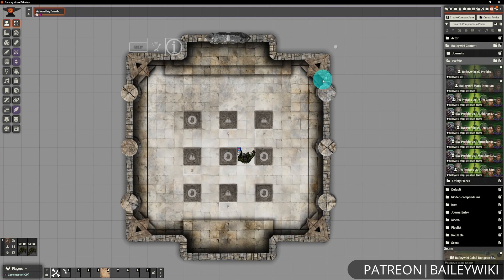To create this, we're going to be leveraging Monk's Active Tile Triggers, as always, and also a bit of Tagger.